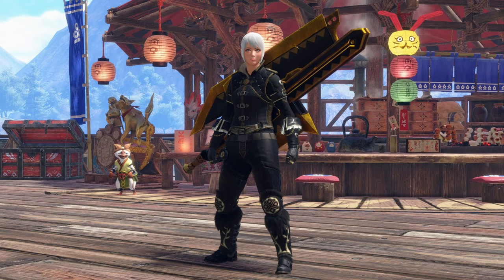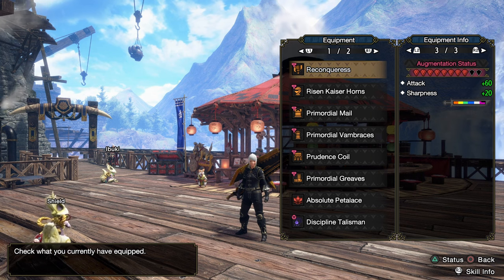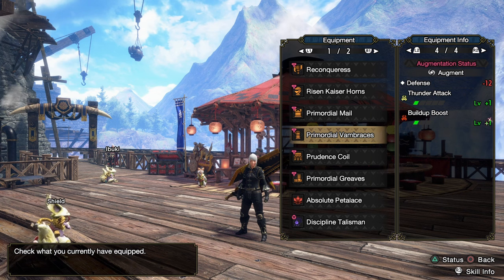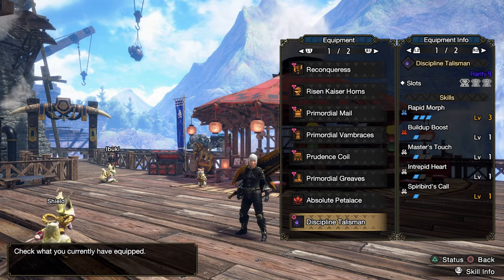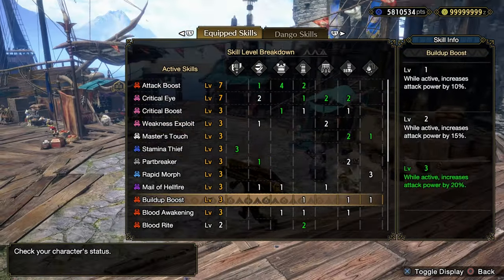Hello everybody, my name is Parak, and in today's video I was asked for some reason to go take on a Seething Bazelgeuse with my Exhaust Switch Axe build. So I may as well do that. I quite enjoy using Switch Axe as well as Exhaust, so it's not the worst idea. I'm using a Rapid Morph 3, Build-Up Boost 1 with a 3-1-1. Here are the skills and decorations.